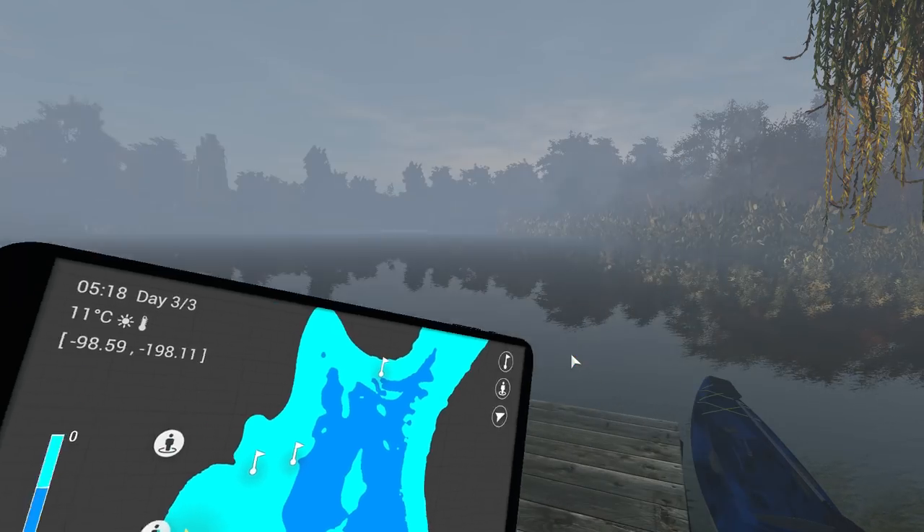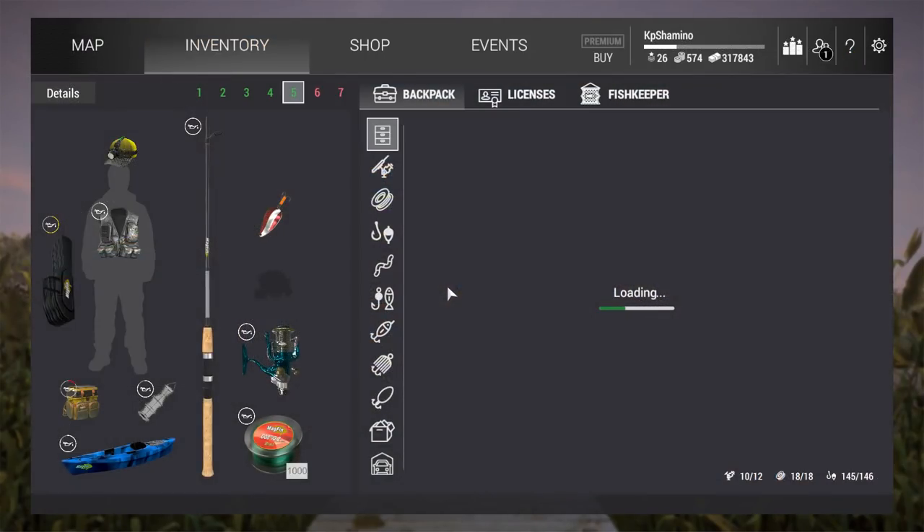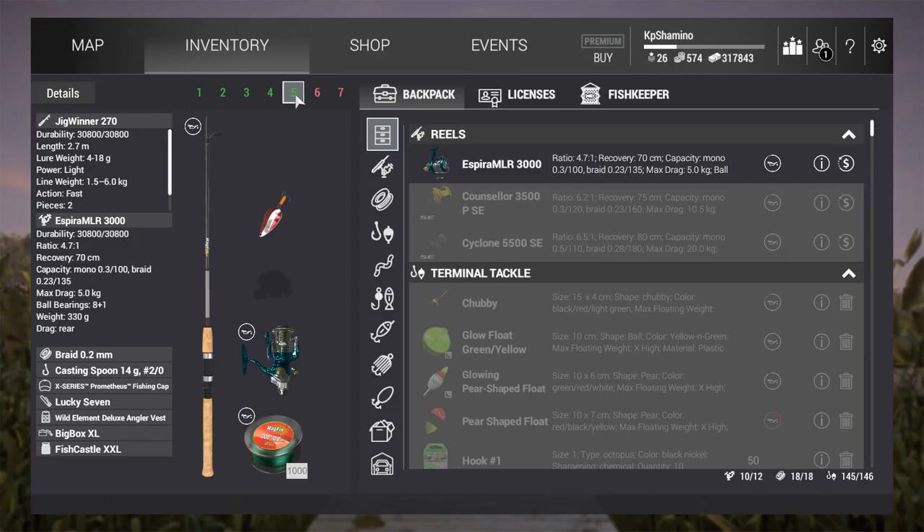That's it for the buoy markers — that was the northern pike overview. For guys that want to get started now, you have the coordinates and know where to stand. My setup: I'm using a G-Winger 270 — it's a very long rod so you can throw really far, handy from the shore. Reel is Espira MLR 3000 with braid 0.2, and casting spoon. You already know what you need to use from what I just showed you. If you don't want to watch the gameplay, you can stop here.